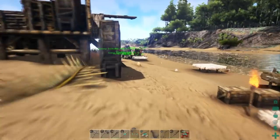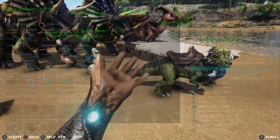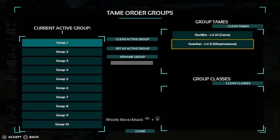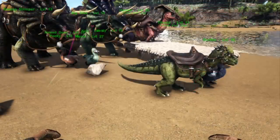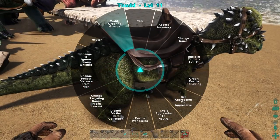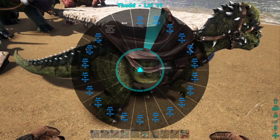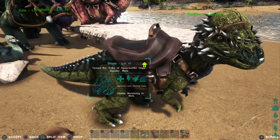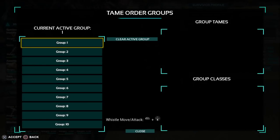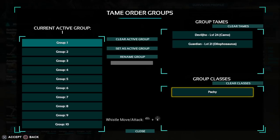You can do that for different species as well. You can go into the tame order groups and you can see down there the group classes. So when you highlight their triangle thing and go to the ordering groups, you can select to put them in group one as well. So if packies are added to group one...